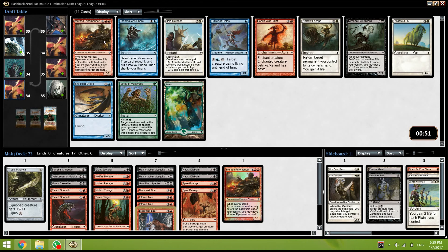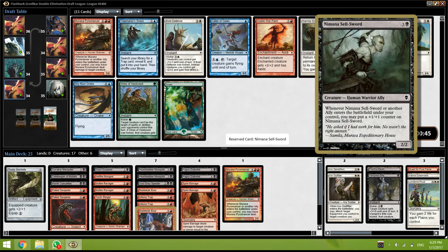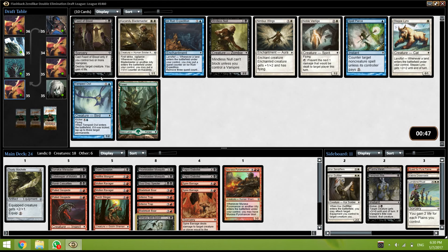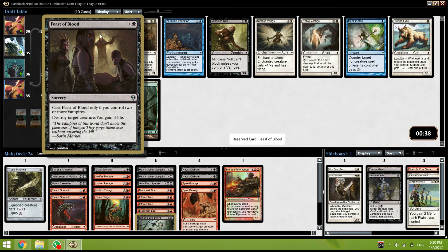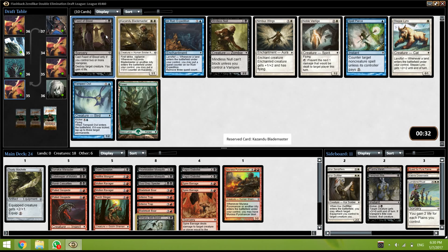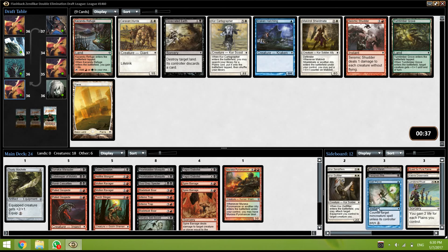Ooh, alright — so we can take another 6 drop that deals with creatures. We only have three allies though. I guess we just take the Sellsword — it's a 3/3 for 4 that can become bigger. Nothing for us here — this is a very very good card. I'm not going to play Mindless Null. We don't have Vampires. I'll just take Spell Pierce — maybe it's playable in Modern I guess, and we don't have anything better to pick.